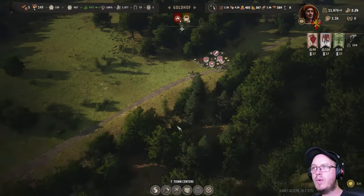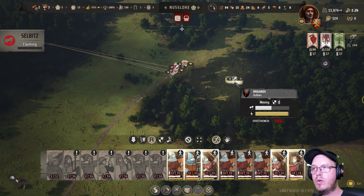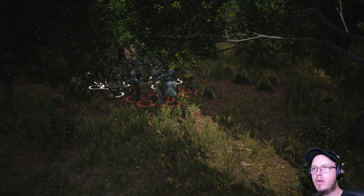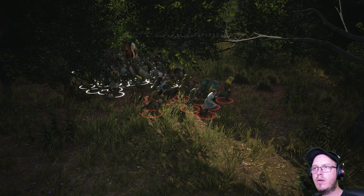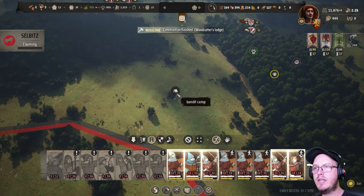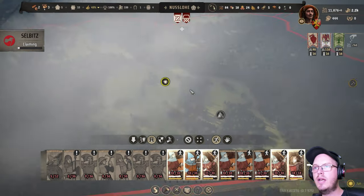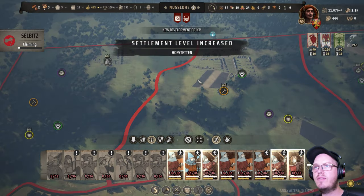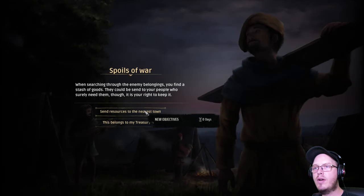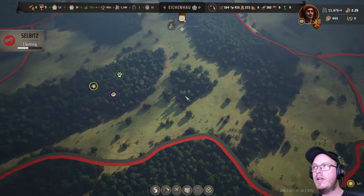We won! Yeah, cool — got enough to claim with influence. Run away, you bastard! Okay, so seeing as you guys have already taken care of that, new message: send resources to the nearest town, 400. We did it, right? And the other bandit camps in the area — there we go. Claiming that region, and then we only have one more region to go.